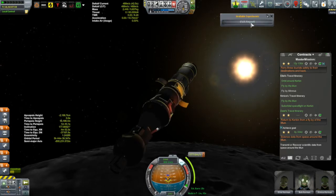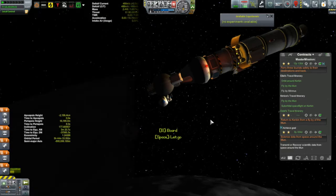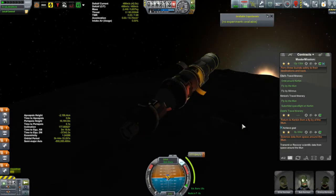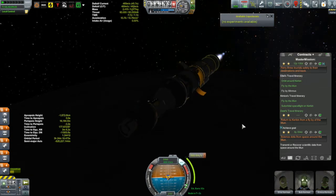I felt I did pretty good. I ended up getting EVAs over five different biomes during this brief time I was near the moon. I got the Highland Craters, the East Farside Crater, the Highlands, the Midlands, and the Middling Craters. I was particularly pleased with getting both the Highland Craters and the Middling Craters, because both of those can be challenging ones to get.